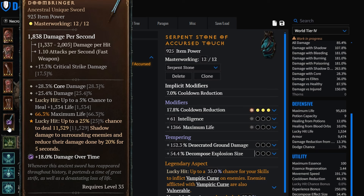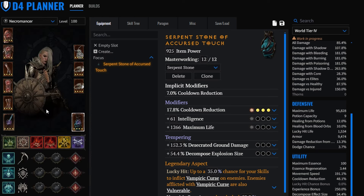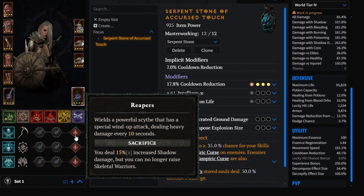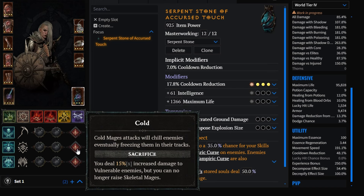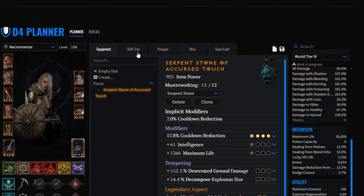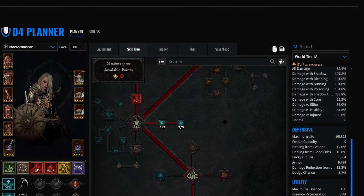If you're just starting and you have Doom Bringer, I highly suggest it - it makes it much easier to get into this build and you will still smoke most of your opponents in the PvP area. Sacrifices are the same: Reapers for more shadow damage, Cold Sacrifice for more vulnerable damage, and Blood Golem Sacrifice for more life.